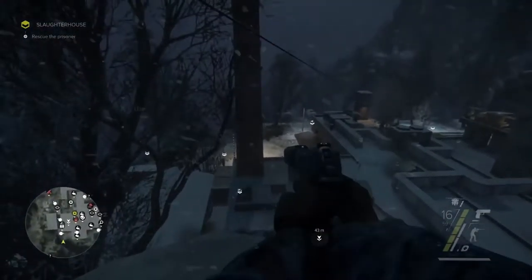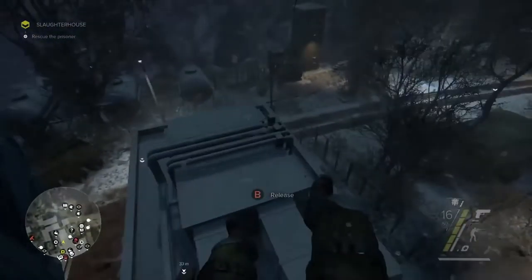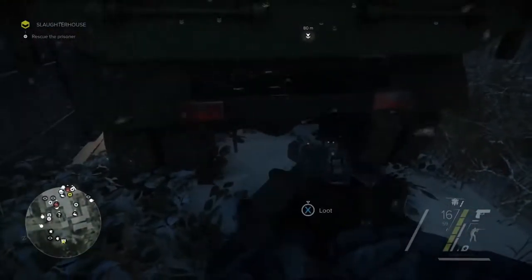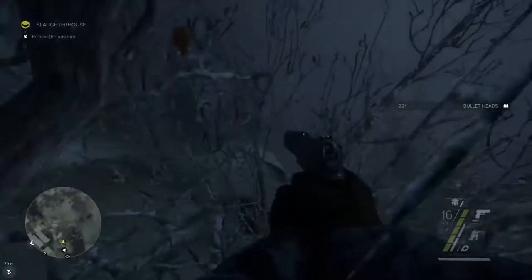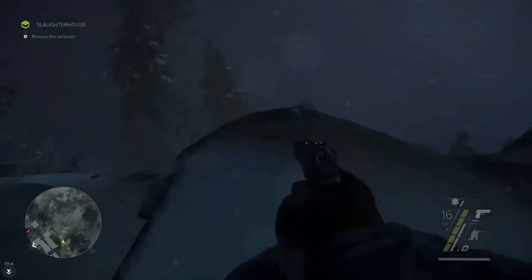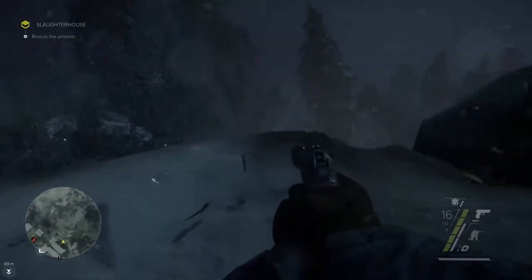We still have to get to him, so we're going to zip down and see if we can find a path to the basement. Always grab those resources, because they're going to be useful for crafting later. It's dark outside, so we'll be less visible to the patrolling Separatists. But we'll have to stay out of any lights on this level, because then we'll be easily spotted.